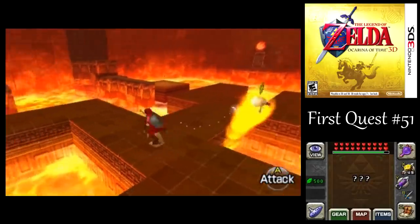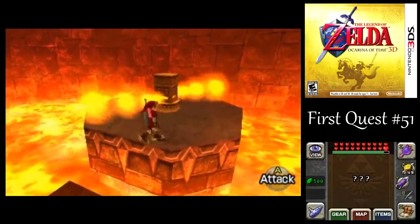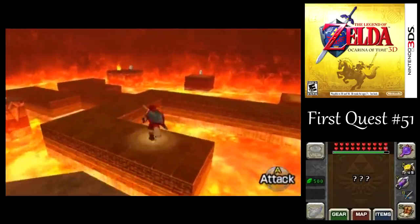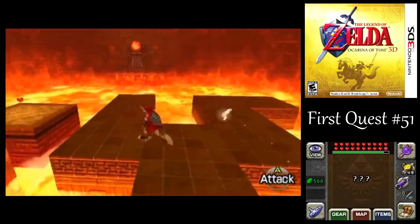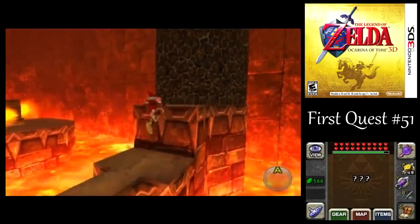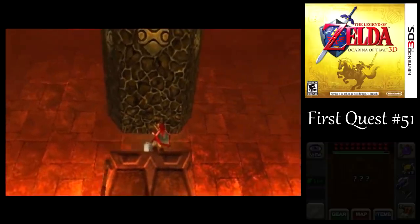Just have the hover boots equipped. I could have also gone from the left side of the platform to get over here, but I didn't want to risk falling in the lava. Just do this the easy way. We got five silver rupees that we need to collect in order to get through this place. Let's just take off the hover boots for a brief moment. This is one of those huge pillars that I was telling you about before.